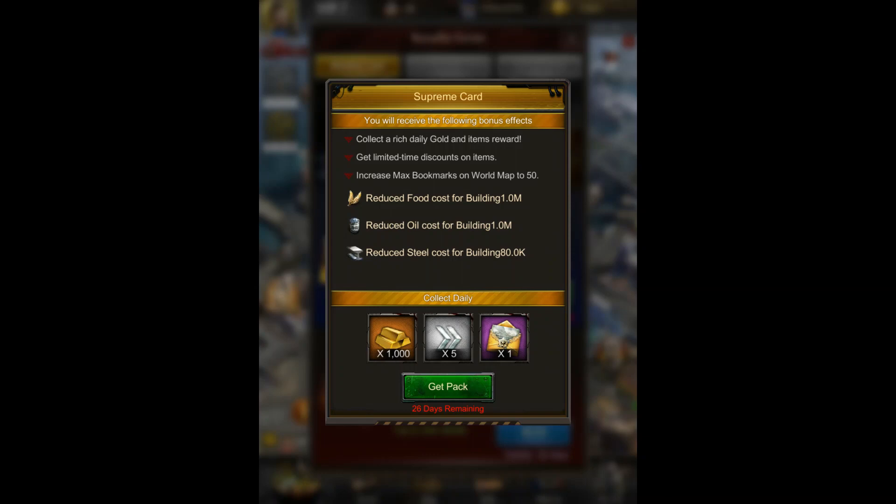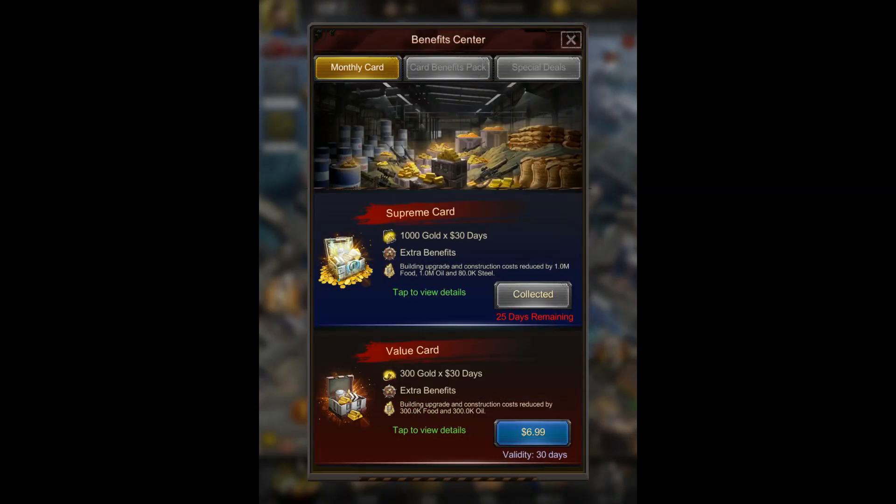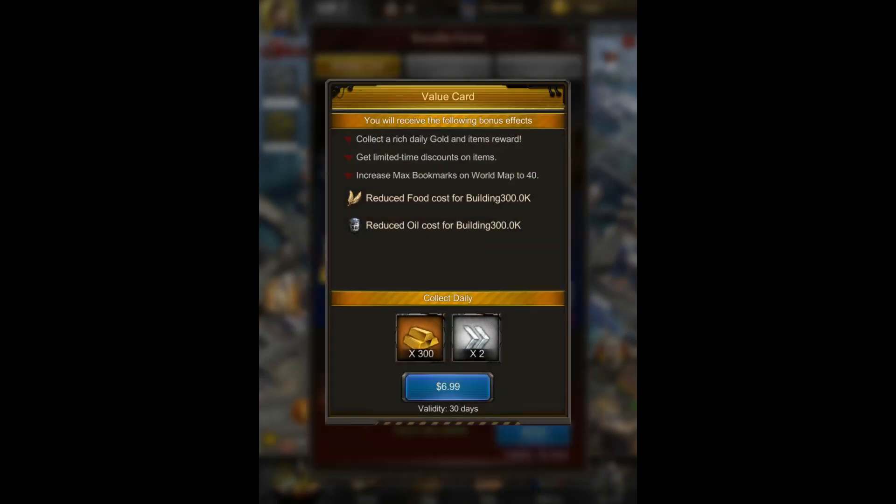You also get a couple speed ups and an elite recruitment token. So I'm just collecting mine for the day. You can also do the other value card, which is $6.99 for 30 days and gives you similar effects.